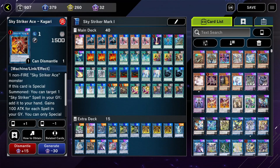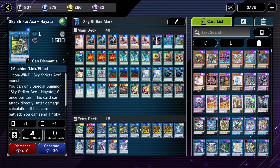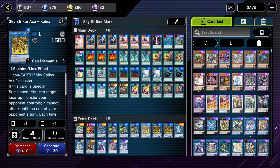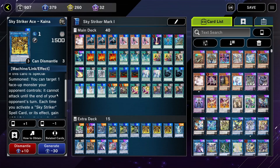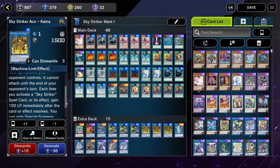Now for the extra deck — the Skystarter link monsters. You need one Kodarian and one Shizitu, and since they are rares I assume you have three Hayate and three China. You don't need three of each, but it's good to have as many as possible so you'll have more options when using Ray. They're all once per turn each, so you can only summon them once per turn, and they all have different effects. China, when summoned, targets one face-up monster your opponent controls — it cannot attack until the end of your opponent's turn — and every time you activate a Skystarter spell or its effect, you gain 100 life points after.